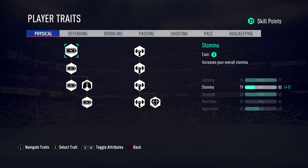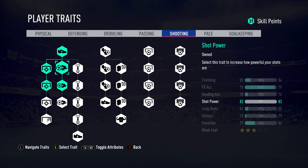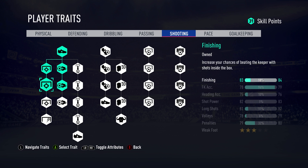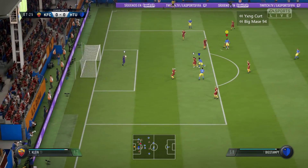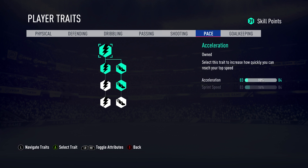After you proceed through the menus you'll find yourself on the player traits tab, and in the top right corner I have 31 skill points to spend. I'm doing this to show you where I apply my first 15 skill points that you get for free. Coming over to the shooting tab, I've added my weak foot giving me a three-star weak foot, and I've upped shot power by two levels as well as finishing. As a CAM you're going to be picking up scraps on the edge of the box, so you want your shooting to be decent.